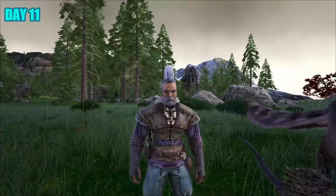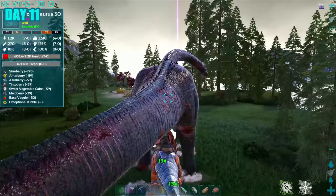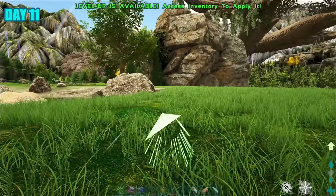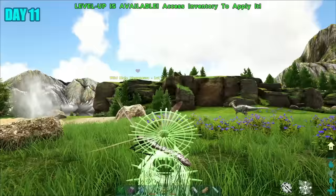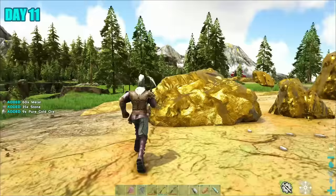Day 11, I hooked myself up with some really cool gear, though I wanted to level it up further so I went out with a couple of my dinos collecting resources — some hide and a few other things. I also wanted to tame one of those meganeuras, and for that I needed a fish basket. Going to try and tame one was a bit of a challenge, as I couldn't really trap those meganeuras in fish baskets. It just wasn't working out, so I decided to go ahead and do a bit of metal farming instead.